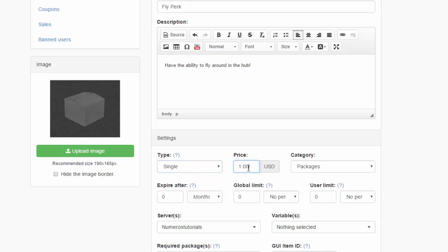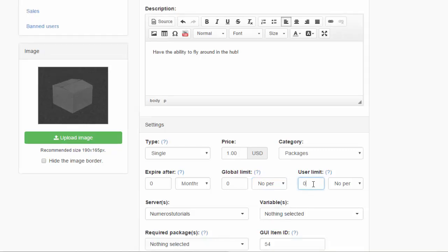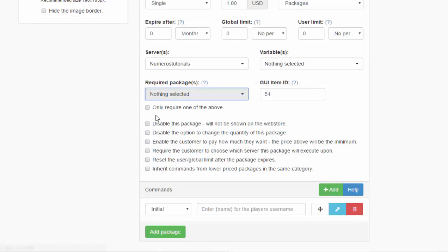I'll go with Single and set the price to one dollar — you can change it to whatever you want. For subscriptions, you set how long until they need to renew, like every two months or seven days. You can also set a global limit — for example, only one package can be purchased per hour — and a user limit for individual players, such as a maximum of three purchases per hour or total.